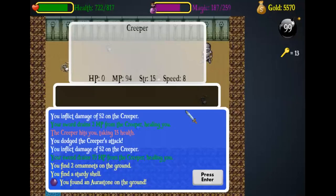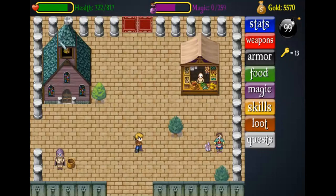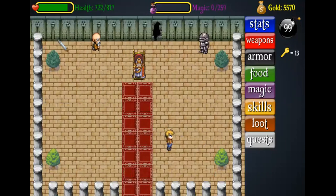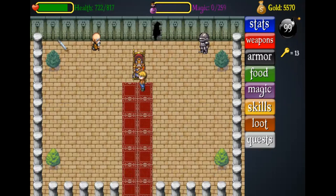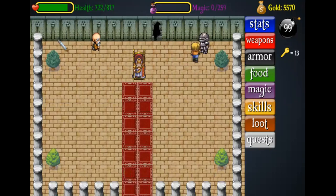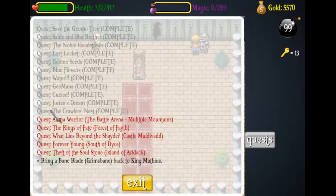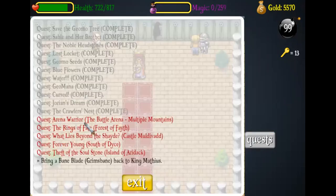I've now defeated my last Creeper. The quest now says: 'Report back to the Captain in the Motivat Throne Room.' So let's go back and see what the Captain says. He says: 'Very impressive. The King will be pleased.' And as you can see, the Creeper's Nest quest is now complete. I'll see you in the next video where we will be discussing how to complete the Arena Warrior quest.